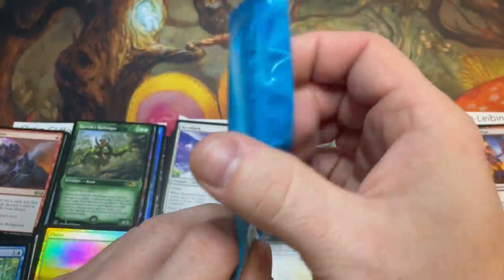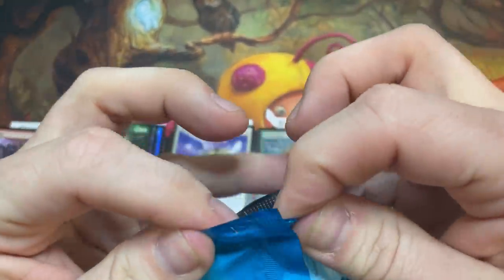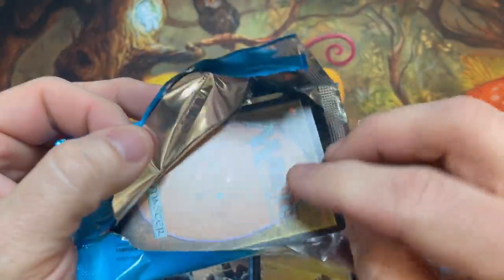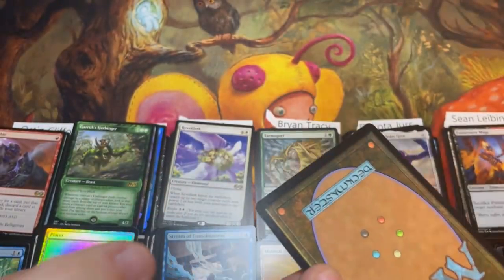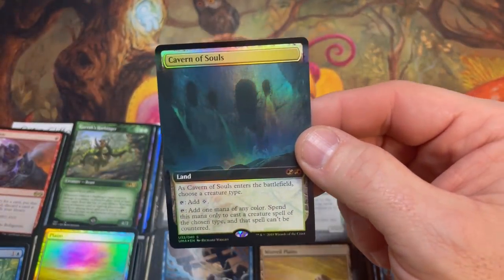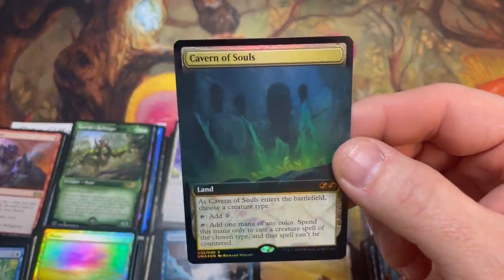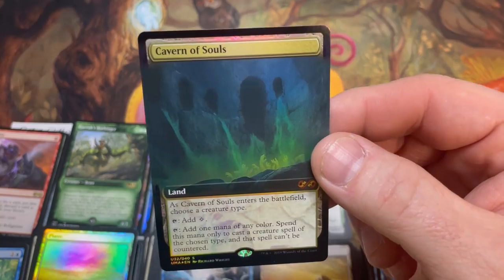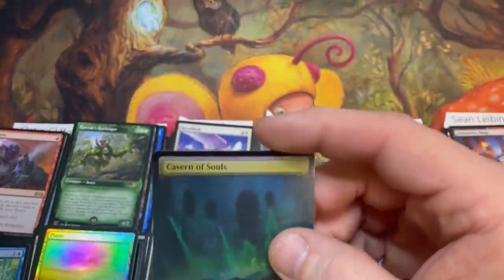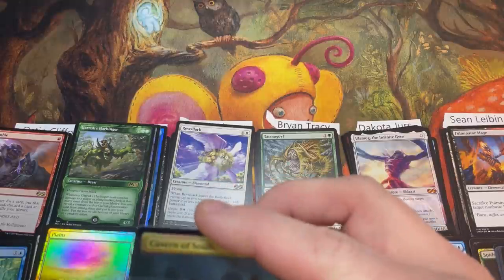Let's open the box topper — good luck Dakota, fingers crossed. It could be anything at this point. And it's going to be — oh my god, that's a Cavern of Souls! Holy potatoes — only a two-mythic box but I think this topper redeemed it, that's insanity! Dakota, you got the Ulamog and the box topper Cavern of Souls — that's absolutely incredible.